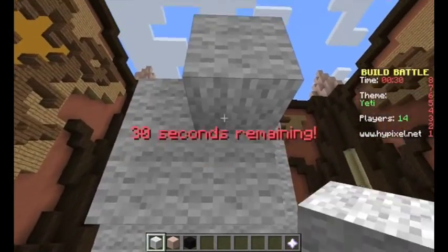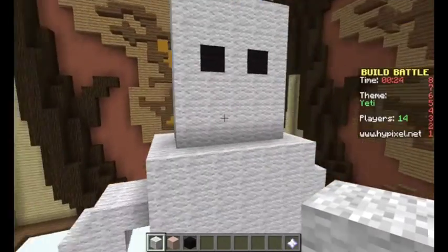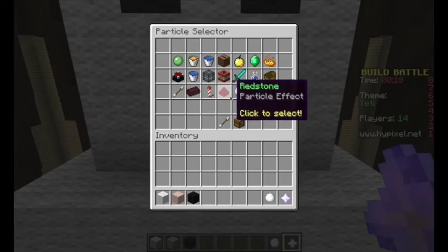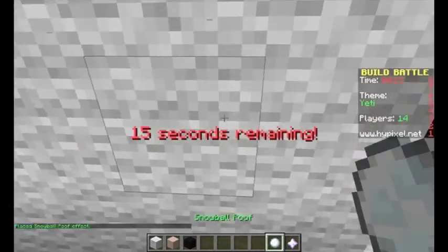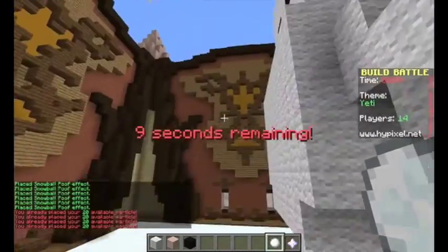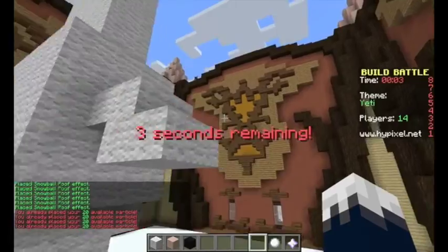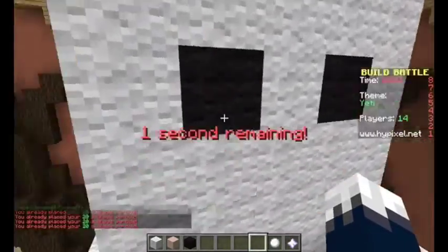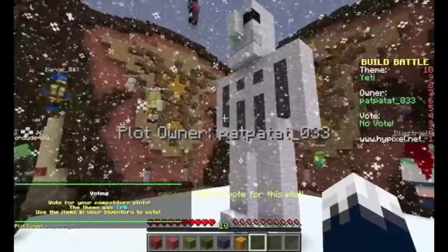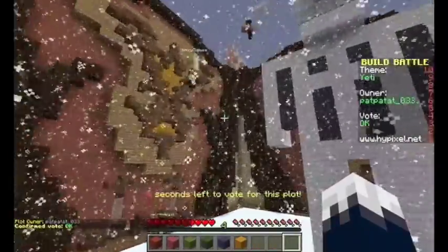Look at it — it looks beautiful. Is there any kind of snow particle effects you can add? Snowball poof — alright, there we go. I used them all up already. Oh yeah, I probably turned off particles — that probably explains it, because I was trying to do something earlier. That looks more like a villager guy. I'd give that an okay, because I don't know what to think of it. I probably should have had it snowing, though — that would have been useful.